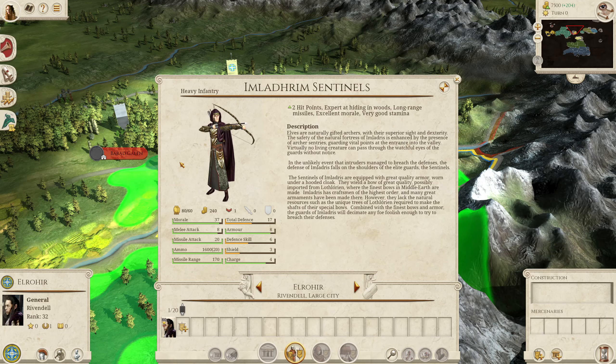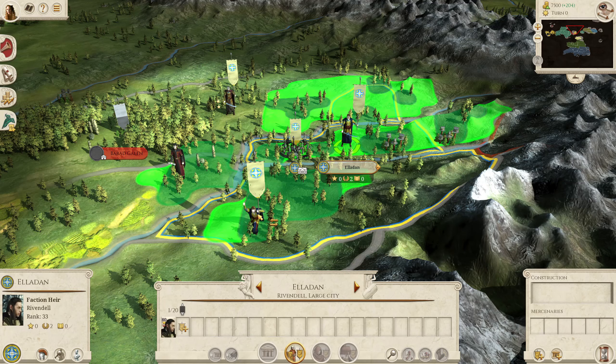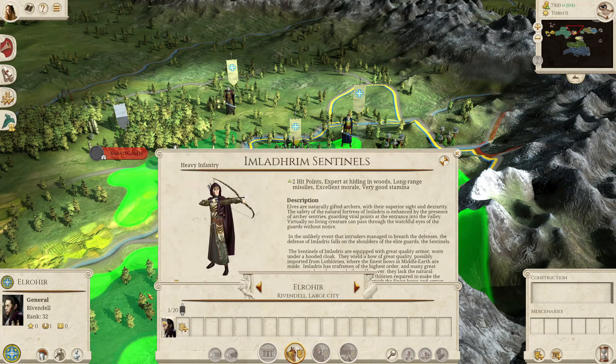The Imladrim Sentinels are essentially hybrid melee and archer units, very strong in both departments. The missile attack of 19 and missile range of 170 is about as good as it gets for archer units, and the defence and attack also means they are more than capable in melee combat. The plus 2 hit points makes them tougher to kill. Both Elrahir and Eladan have these as their General's bodyguard, but once they die they won't come back, so try not to lose them needlessly.